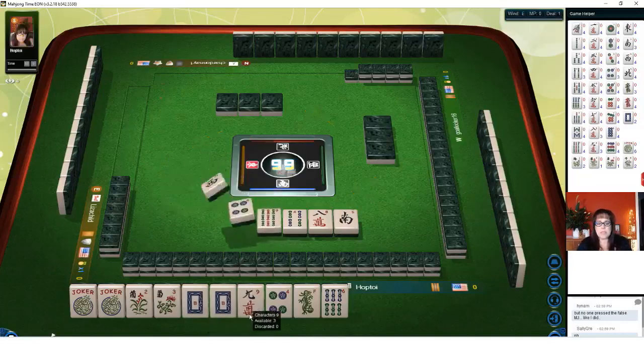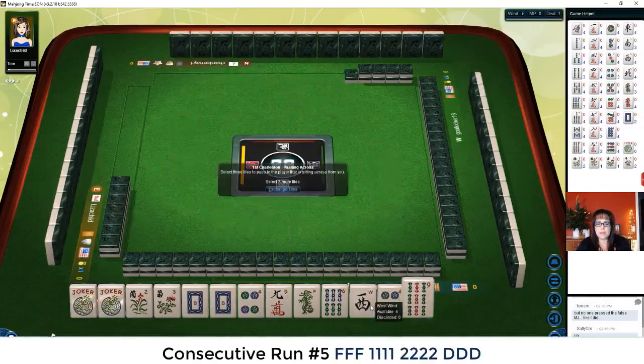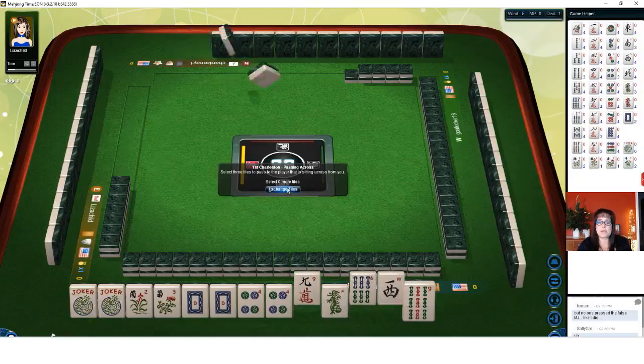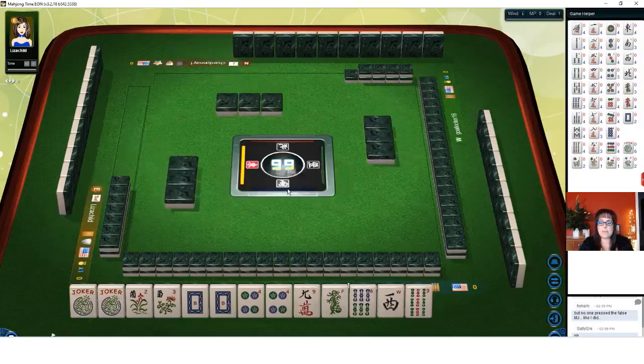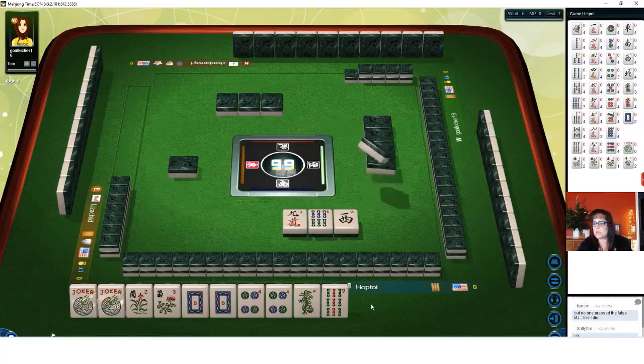We're in between. We've got a four dot, so we'll keep it. Let's discard west. We have nine crack, six bam, and west — that's an okay pass, a little risky. Three, six, nine — we'll see.